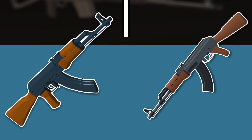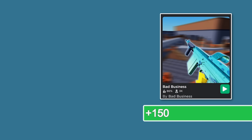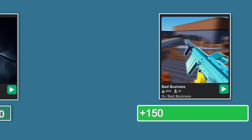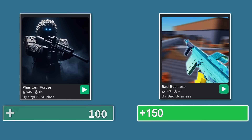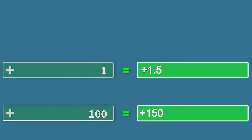Before we can even begin to talk about the AKs, we have to figure out what the equivalent of 1 HP is in each game, as in Bad Business you actually have 150 max HP compared to Phantom Forces' 100 max HP. From this, we can assume that 100 HP in Phantom Forces is equivalent to 150 HP in Bad Business, meaning 1 Phantom Forces health point is 1.5 HP in Bad Business.